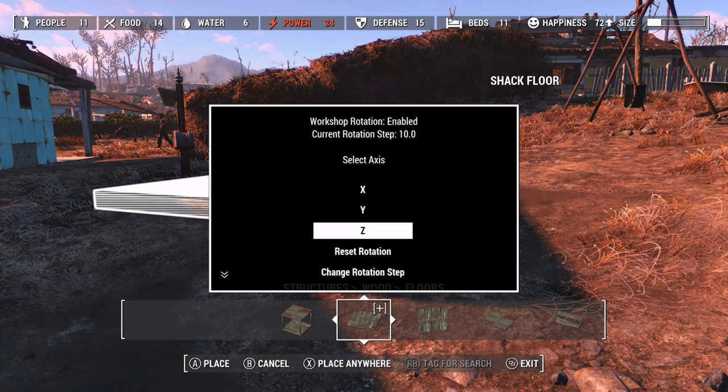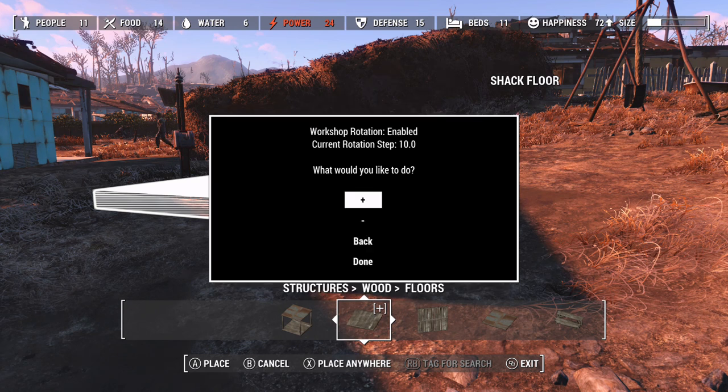I can choose which axis I want to change it to, and also change the amount. I'm going to pick X. You can see the current step rotation is 10, and I just want to increase the X axis by 10, so I click the plus.